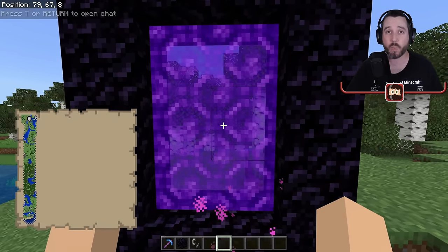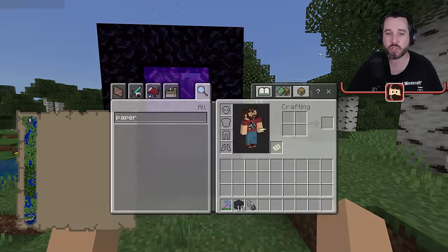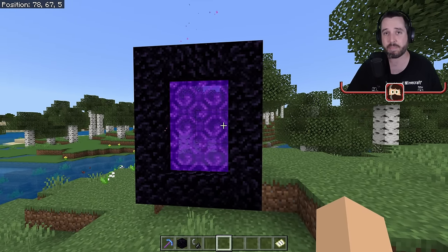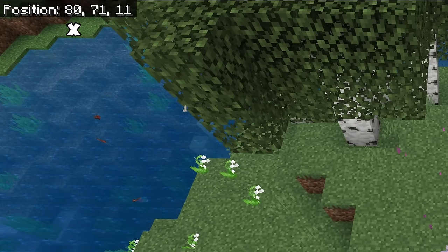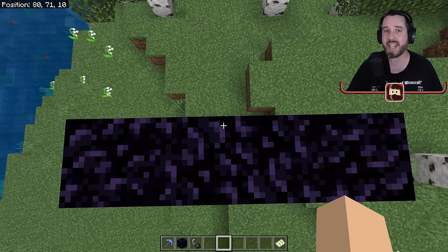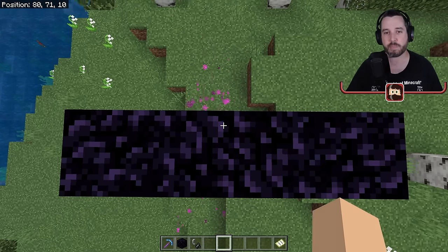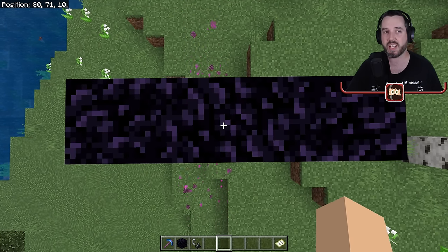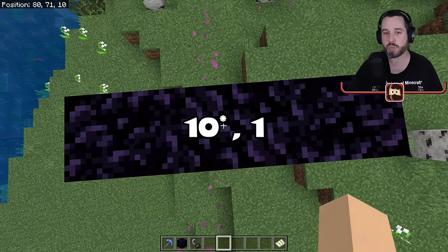Remember the 8-to-1 ratio — we can use math to find the exact spot in the nether where we want our portal. Standing on the overworld portal, my coordinates are x=80, y=71, z=10. Divide 80 by 8 and you get 10, so the x coordinate in the nether needs to be 10. The y coordinate doesn't matter for now. Divide z=10 by 8 and you get roughly 1.2, which we round down to 1. So our nether portal needs to be at x=10, z=1.